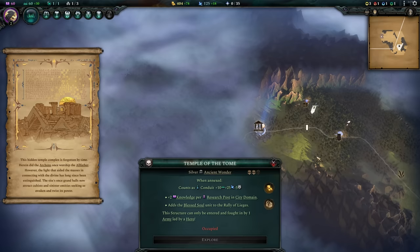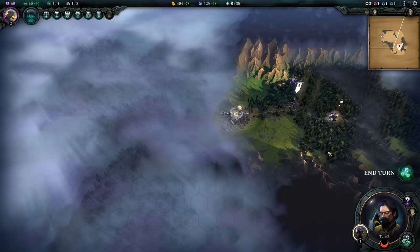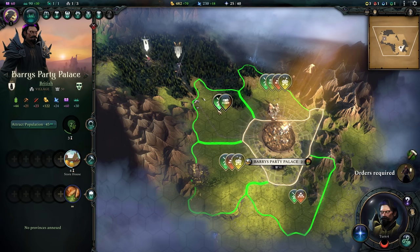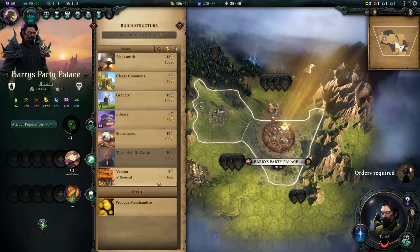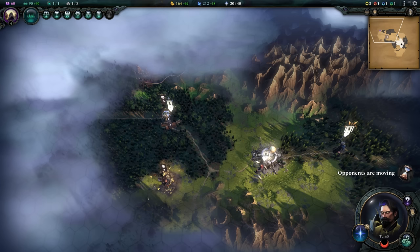We've also found our first ancient wonder on the map. The map is going to be filled with these ancient wonders — basically like giant dungeons that you have to go in and fight, but if you manage to win and get to control this terrain, you're going to get lots of lovely wonderful bonuses. Think of, say, the relics in Slay the Spire. Our capital has finally grown to the point where it can expand, so immediately we're going to pick up these pastures, because that will help grow our city faster.